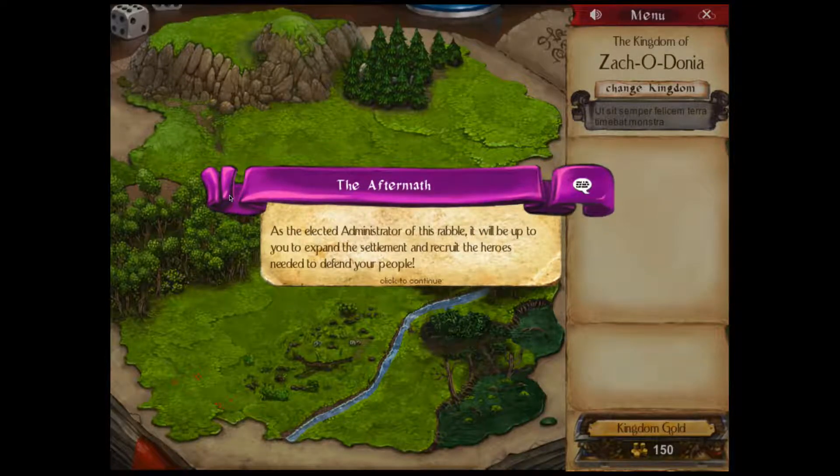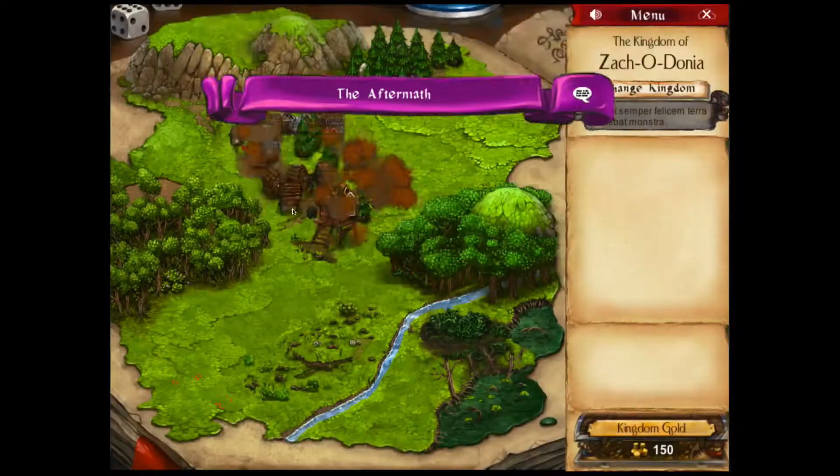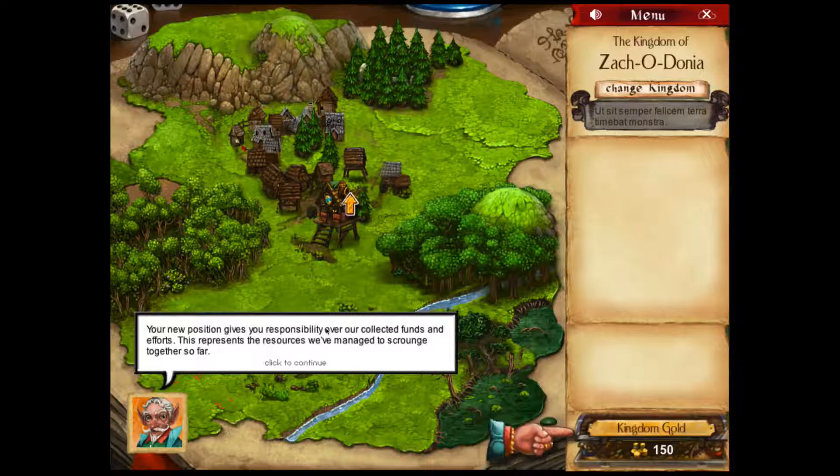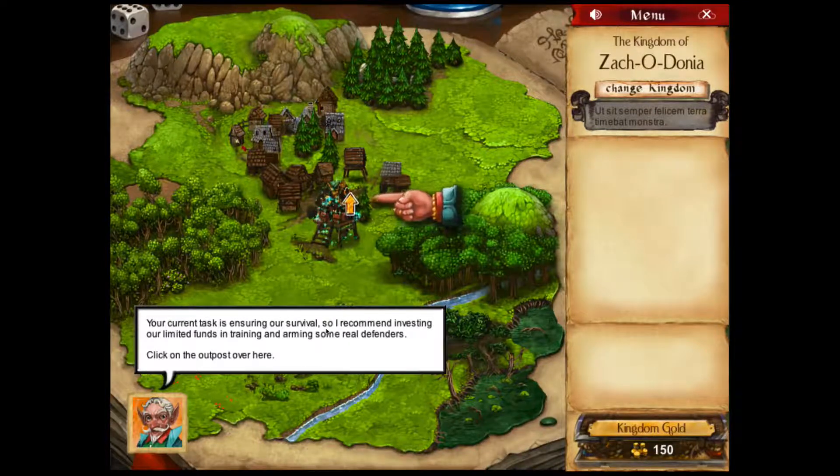Banded together to establish a crude outpost in the heart of the wilderness. This fledgling settlement survived beyond its first few weeks. Its people will need a reliable and well-trained force of heroes to keep enemies at bay. This is where your job begins. Yay! As the elected administrator of this rabble, it will be up to you to expand the settlement and recruit the heroes needed to defend your people.